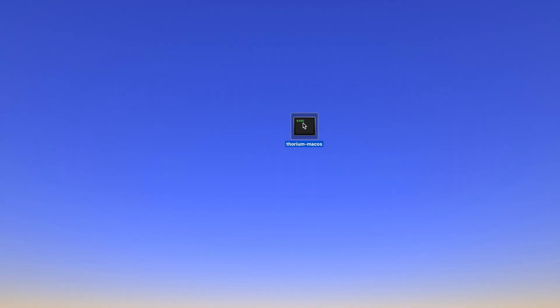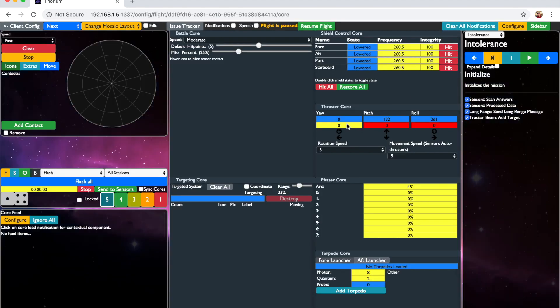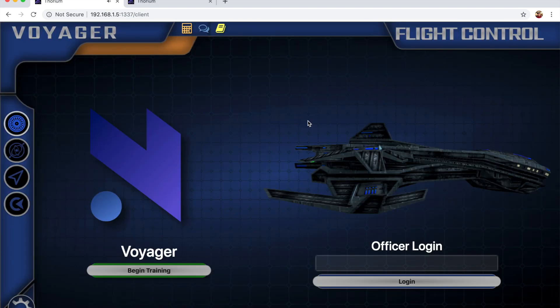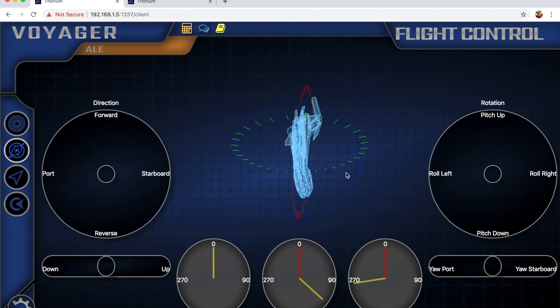The server is the main Thorium program that runs on a single computer that all Thorium clients connect to. The clients request data from the server and send messages to the server to update data. A client is a single computer running a station. To run Thorium, you must have at least one client for every station in the simulation, but you could have multiple clients running the same station on larger simulator sets.